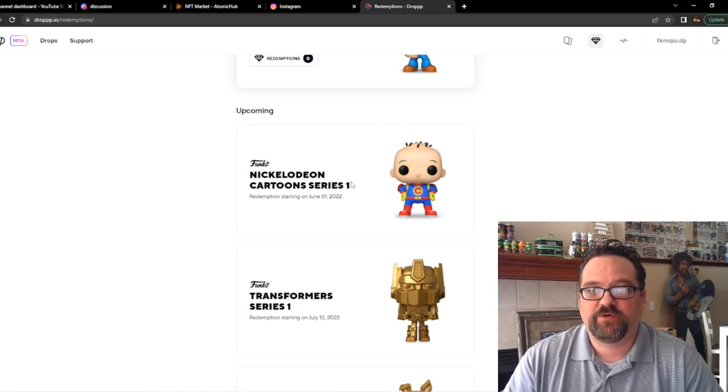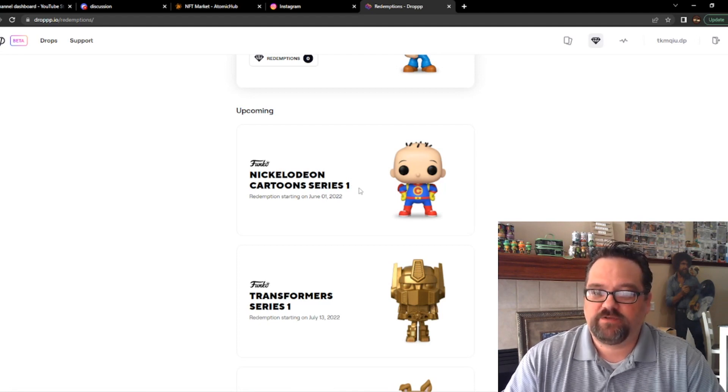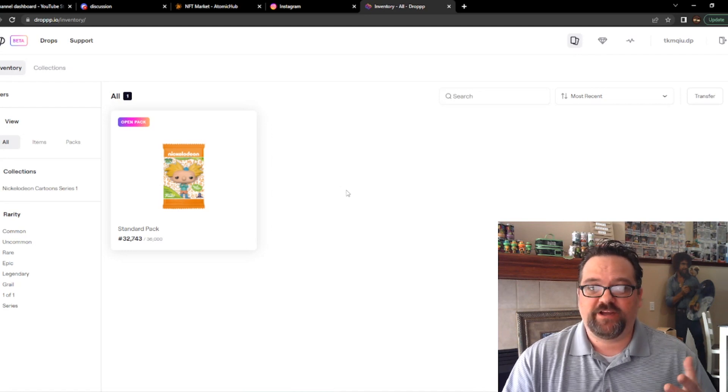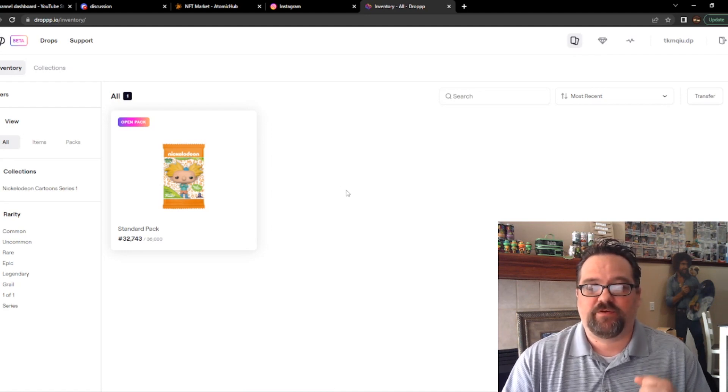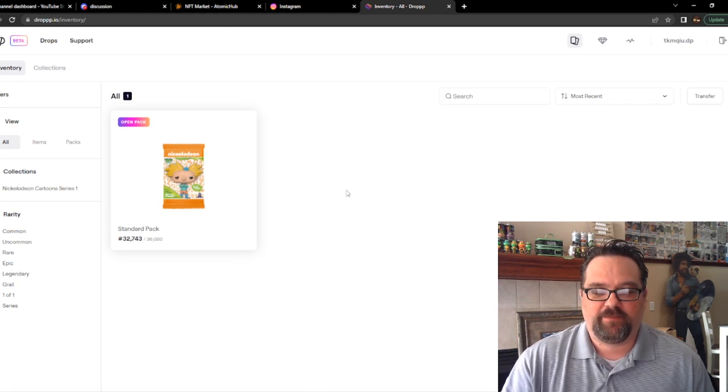That redemption is coming up in just a couple days, so we are trying to roll all of the Nickelodeon packs that we can prior to that date. Here you can see the standard pack we got — mint number 32,743. Let's open it up and see what we get.